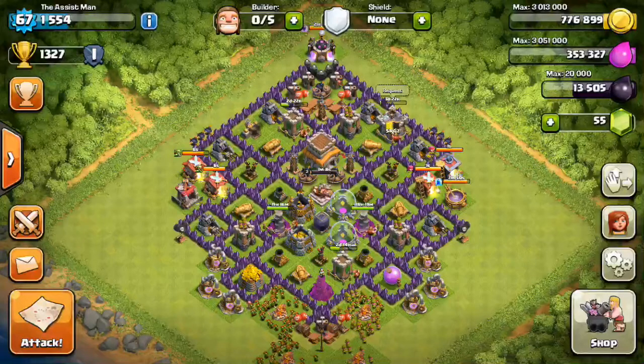It might take a bunch of tries hitting 'Next' to go through different bases to find people that have a lot of elixir and gold in their mines, but trust me you will find them. I usually find at least two per hour that I hit and I get a ton of elixir and gold.